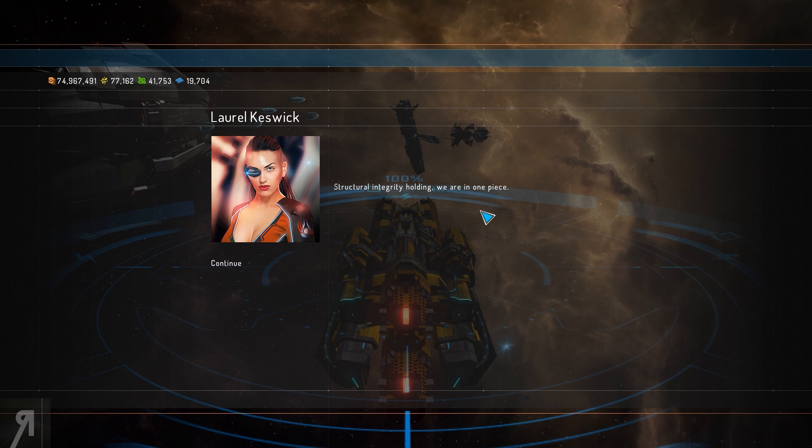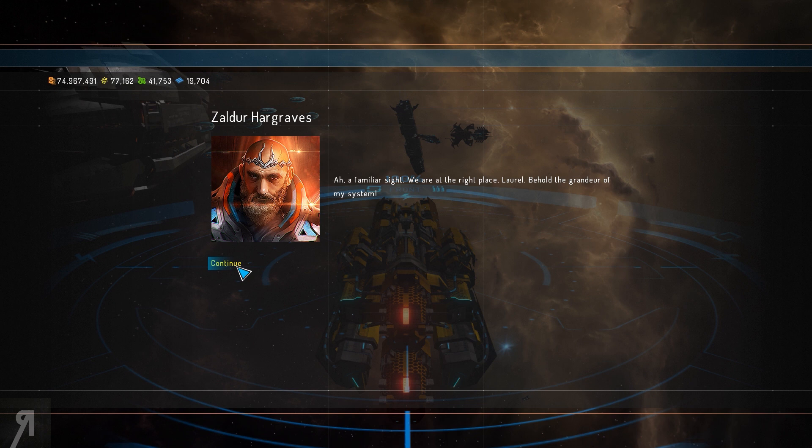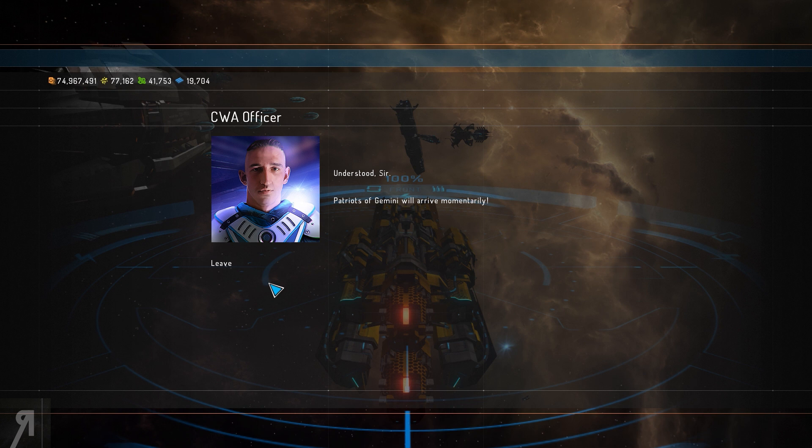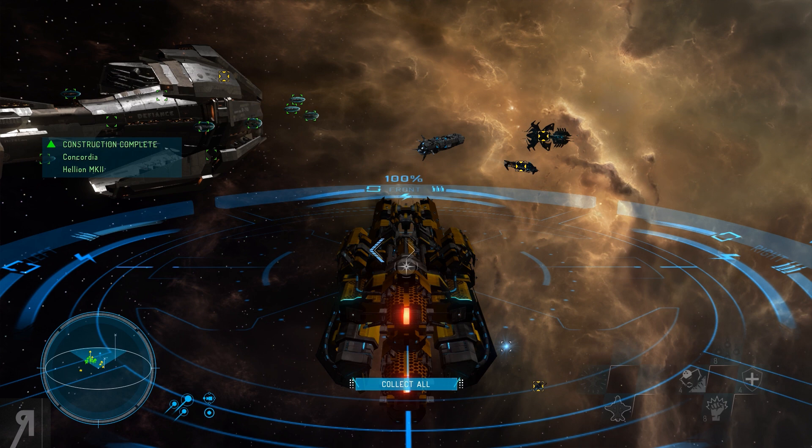That's what I was talking about — it's a Titan ship called Defiance. This is only one of three Titans you can build and pilot in the game. There's story dialogue: a character called Tyrannus has returned — "Behold the grandeur of my system! Could it really be?" He declares himself the rightful ruler and orders Code Omega: rally Gemini patriots at Nix, protect the harmonizer at all costs, and keep the Star Point access closed on their side.